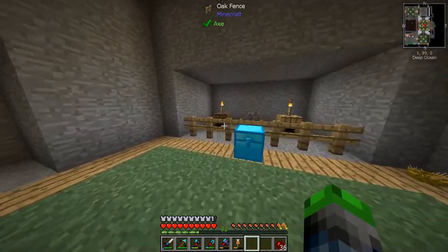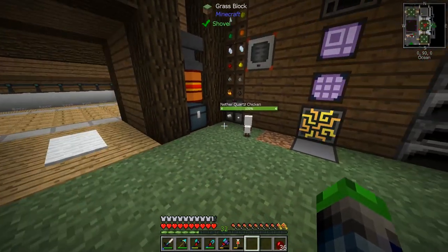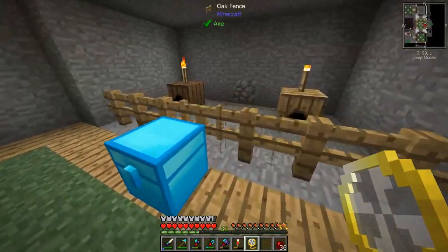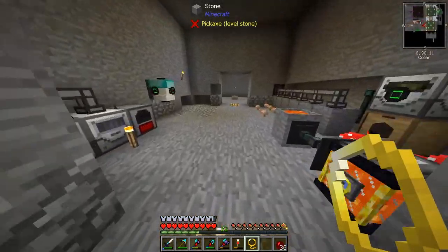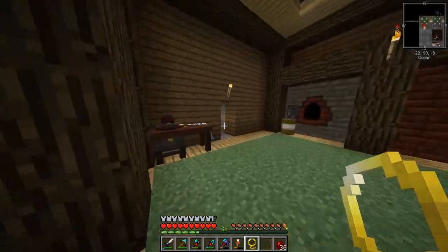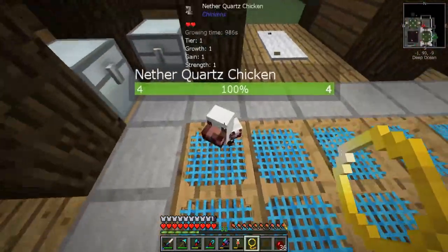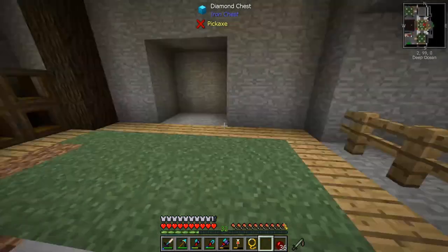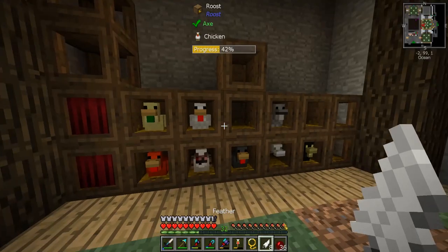Over here we'll have almost a mirrored setup. These will be gone and we'll just have the chickens in roost form. It'd be nice to move these guys up here so they don't get stuck or suffocate in the wall — the chickens really seem to like this room and always pile up in here. Oh, here's a little baby chicken — come here, put you up in your little house. Perfect — just making some more eggs.